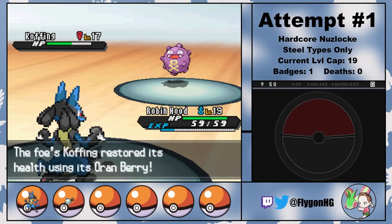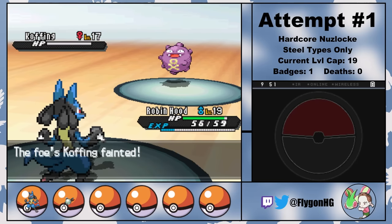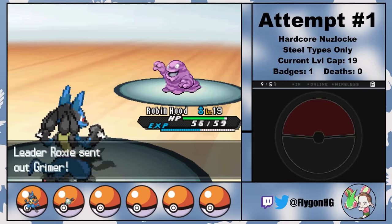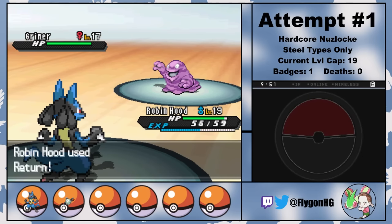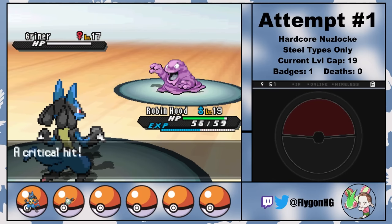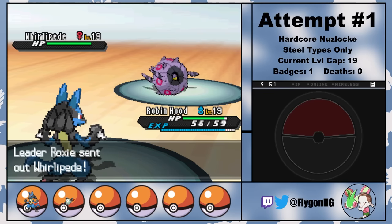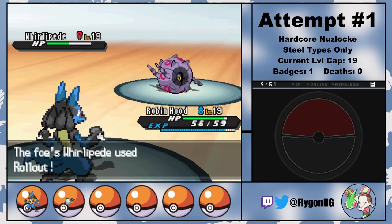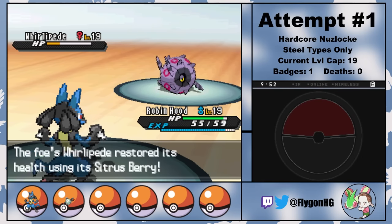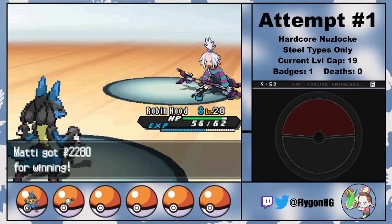Her lead Koffing can't do a thing to Robin Hood, who's able to easily take her out with two Returns. In challenge mode, Roxie has a Grimer that knows Mud-Slap, which is ever so slightly threatening since she can lower our accuracy. But Robin Hood decides to nip that in the bud and gets a one-shot with a critical hit Return. That just leaves Whirlipede. She tanks a Return fairly well, but then generously locks herself into quad-resisted Rollouts, which means Roxie can't even waste our time with pointless healing. So two more Returns puts the roly-poly in her grave and we win an incredibly easy second gym badge.